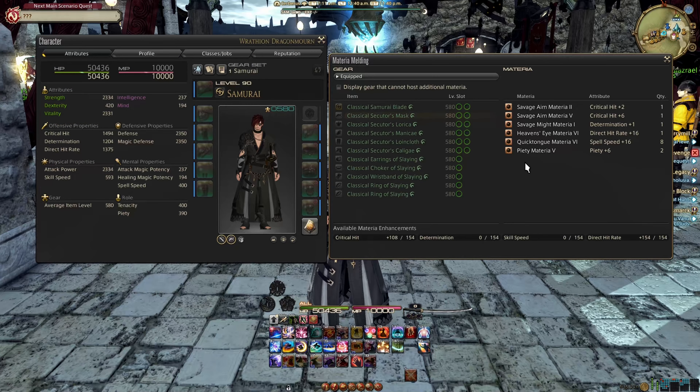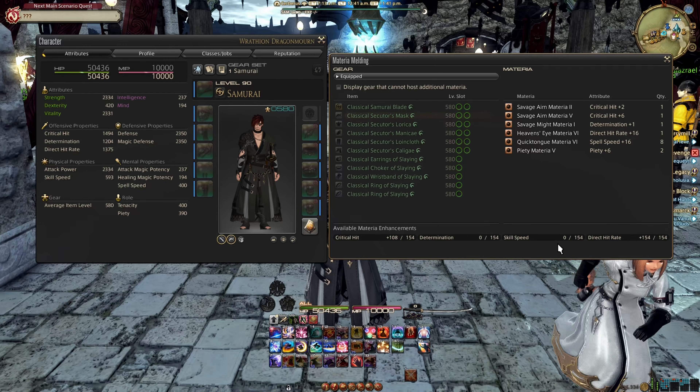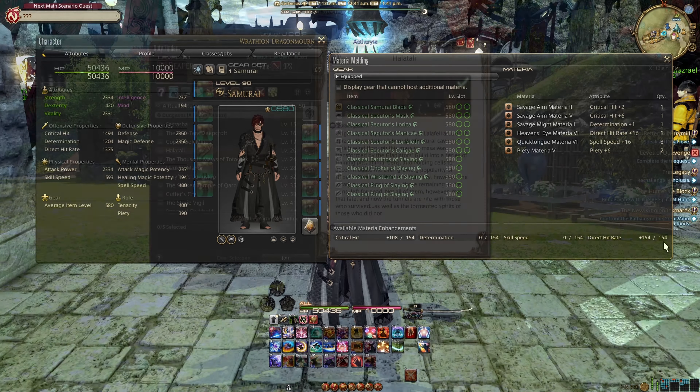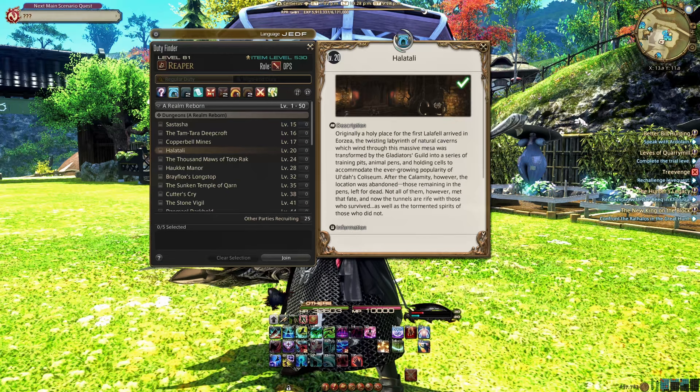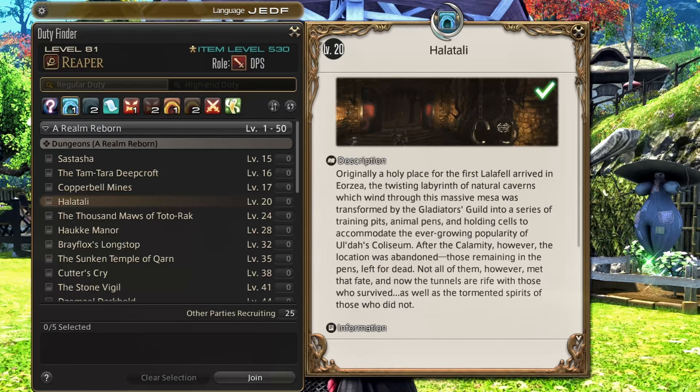Materia in Final Fantasy XIV is basically slottable stats to help make gear a bit stronger, which you will probably want and need at endgame. At level 20, you can unlock the dungeon Halatali by doing its side quest. This is the first of many dungeons that isn't unlocked through the MSQ, and it is missable. Also at level 20, and it's a big one — unlocking mounts through the side quest My Little Chocobo.